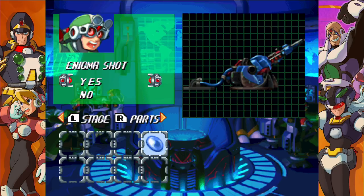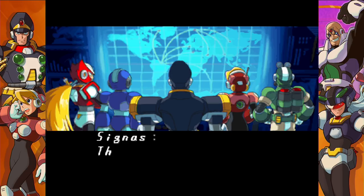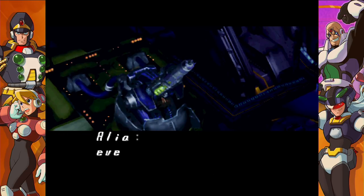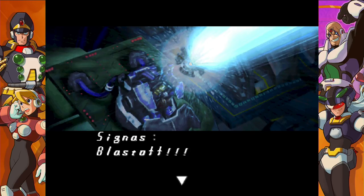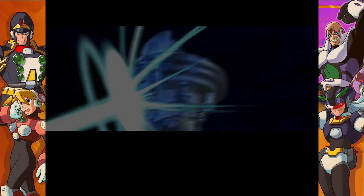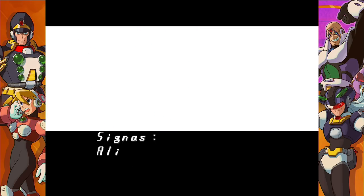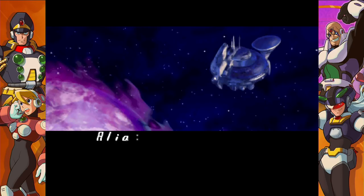I wonder what happens if I just try my Enigma shot. What do you think those green bubbles or jewels on their chests are? That's where he holds his key. Wait, did I just — 62% is a lot.